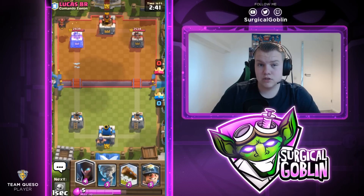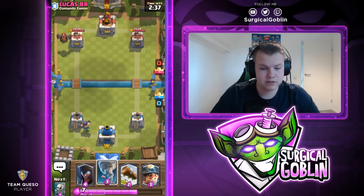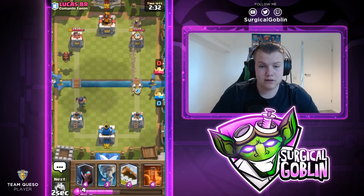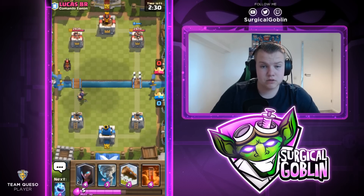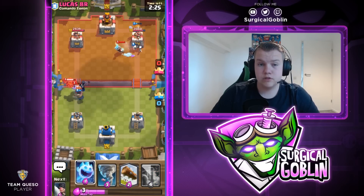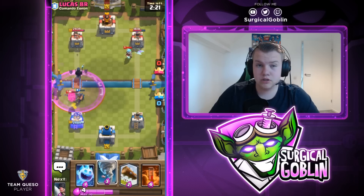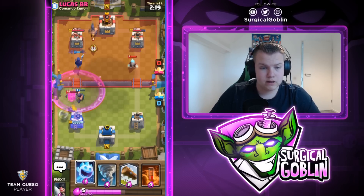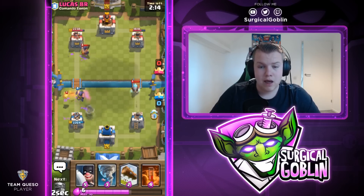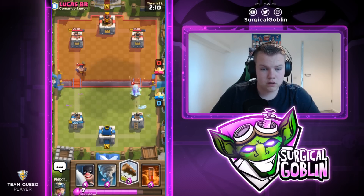We have the Executioner ready - I will just drop it in the back. I'll send a Miner with Skeletons on the right side, forcing him to spend elixir. If he doesn't address those Skeletons it will deal a ton of damage. Looks like he has a Lumberjack as well. He dropped the Knight a bit too late - it will not kill the Executioner, which is really good for us. He has Executioner as well - interesting deck by him. I'll drop an Ice Spirit on the right side to distract the Ice Wizard and kill it.